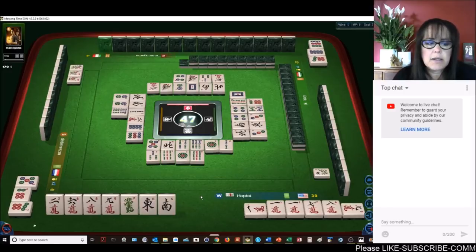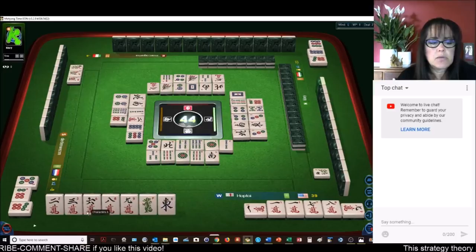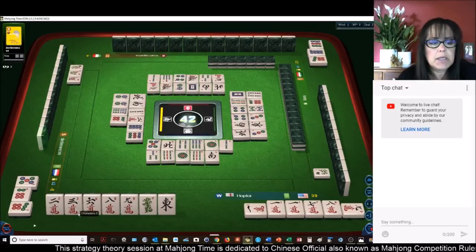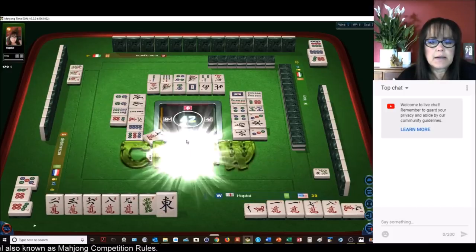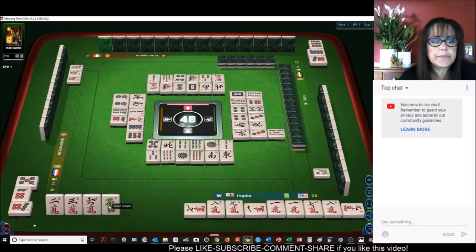We could get a faan from our wait — single, closed, or edge weight. Maybe we could plan that as our other faan. Single closed or edge weight — like seven-eight-nine waiting on the seven, that would be an edge weight. Let's go ahead and chow. Seven-eight-nine — we have a pure double chow now: seven-eight-nine, seven-eight-nine in the same suit. That is a faan. Pure double chow number 69. We still need a pair.